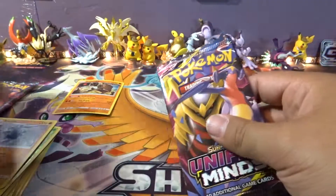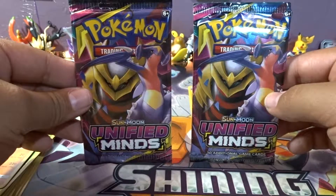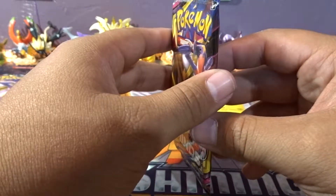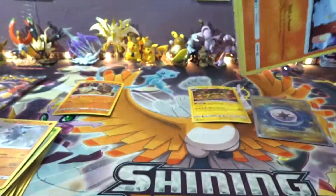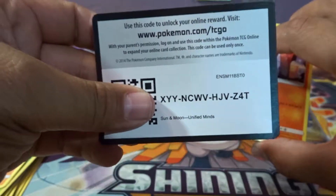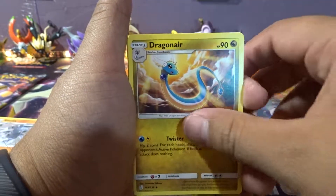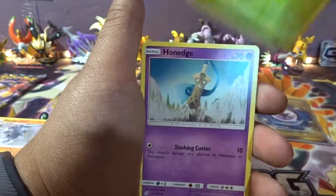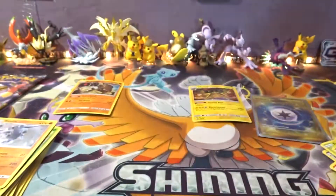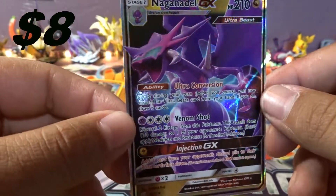Alright, we're down to the final two packs. Okay, and this is Vickavolt's last pack — can Vickavolt do the win? We got Fairy Energy, Dragonair, Stufful, Double Blade, Litwick, Drillbur, Slakoth, Foongus, Ponyta, Double Colorless Energy... and there it is — Nagandal GX! Look at that beautiful card.